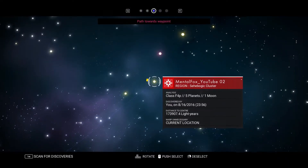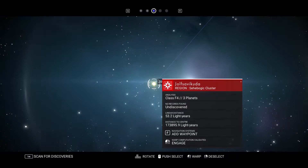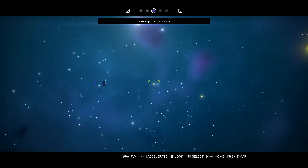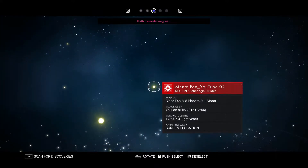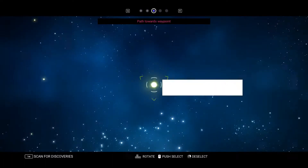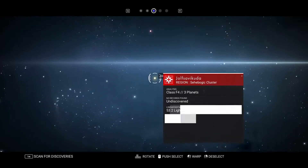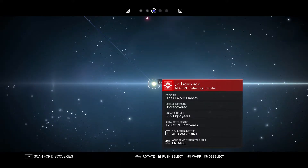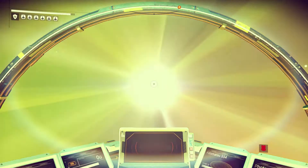I'm going to bring up my map. Path towards waypoint — I guess this is my waypoint. I don't know why I want to go here. Navigation systems, add waypoints. What just happened? This thing is just doing stuff on its own. Path towards waypoint — I don't know if this is a waypoint I set or somebody else set, but I guess we'll go here. I kind of feel directionless.